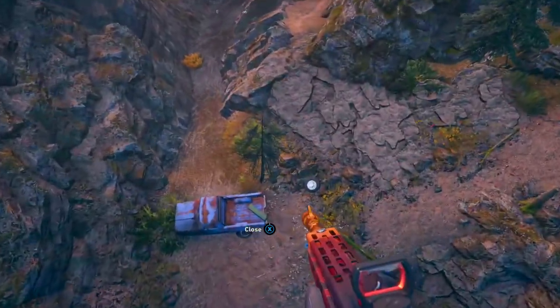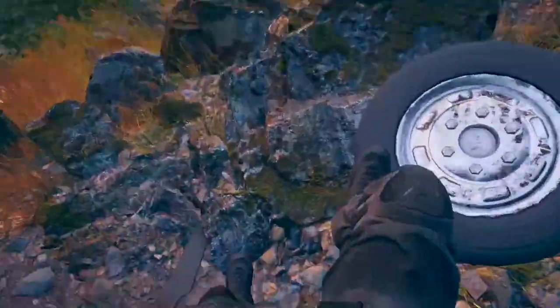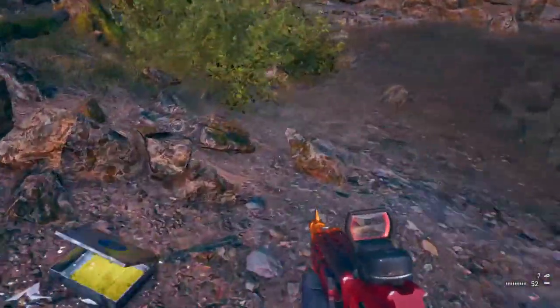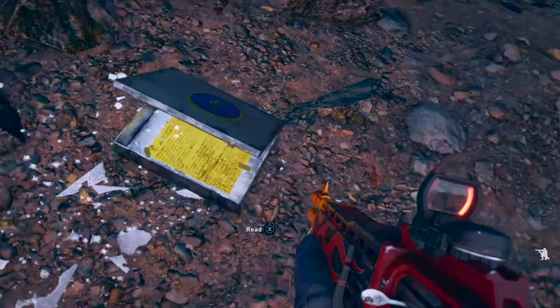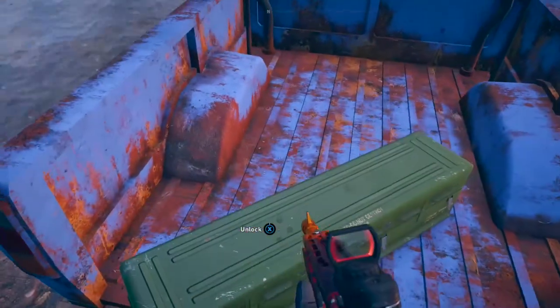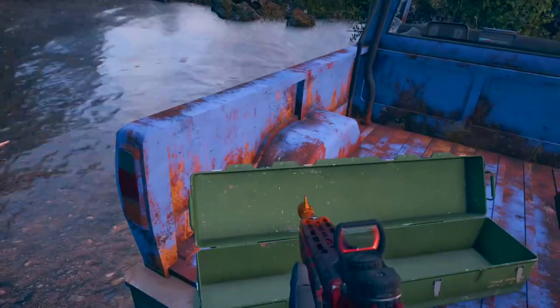Halfway through, you'll see a little prepper stash pop up called Cliffhanger. Once I land here, I'll turn around and I'll show you where it'll spawn. Yep, that's it there. You can either read it, you don't have to read it, but once you turn around, the little key should be in the truck. Obviously there's nothing in it for me — I've already done this, like I've said.